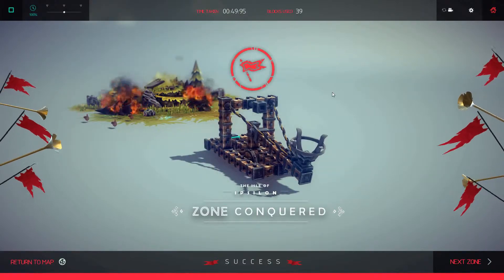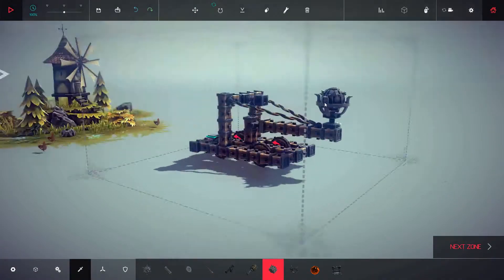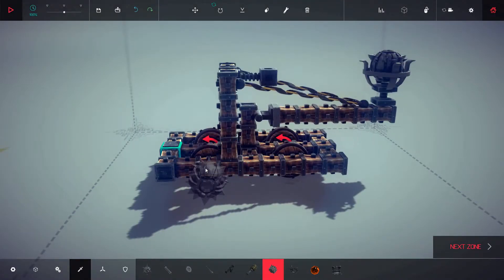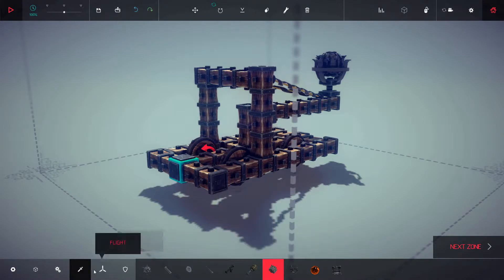Yeah, got it! So you can always reset by pressing the space bar and then you can go in and actually change the weapon. You can do quite a bit actually.